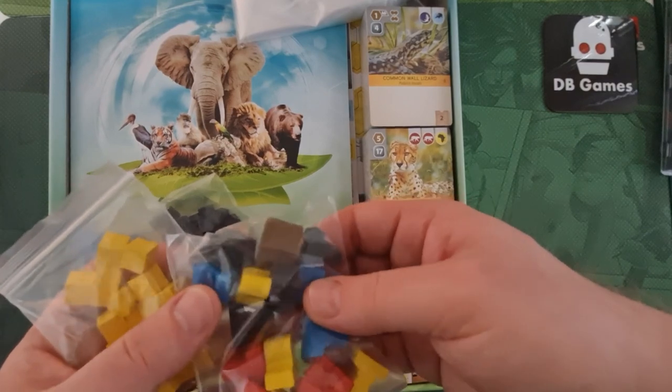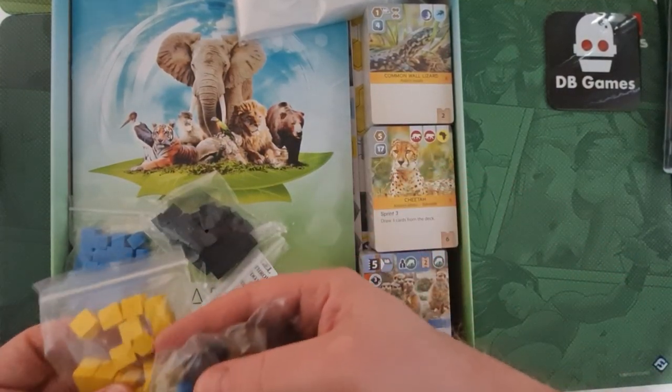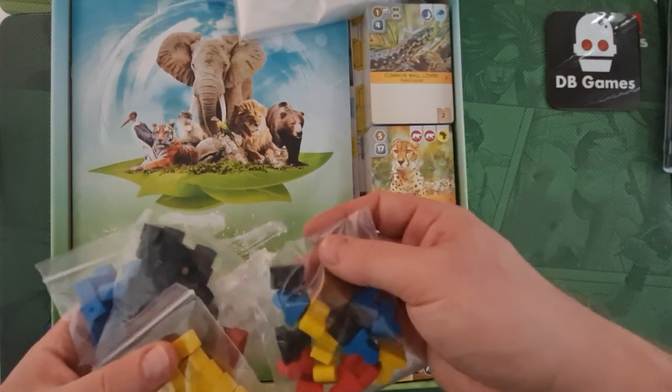There are one pieces in blue, yellow, black, and red — so those will be the player colors. Then you've got cubes and a couple of hexagonal things in the same colors: blue, yellow, black, and red. So those will be your player colors.